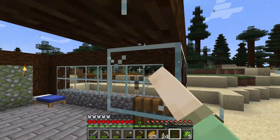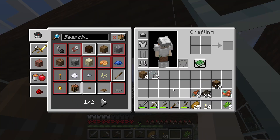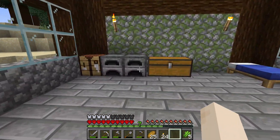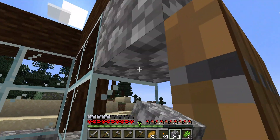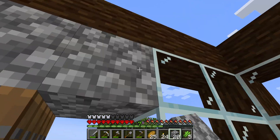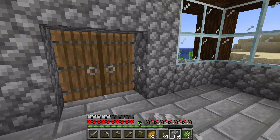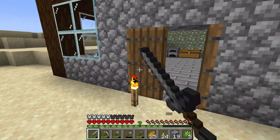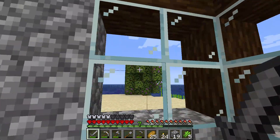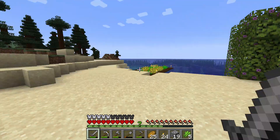I'm wasting so much glass. Okay, cobblestone — where is my cobblestone? Right here. I could do a cobblestone ring. That actually looks pretty good. Yeah, I like that because it doesn't ruin the ocean view too much.